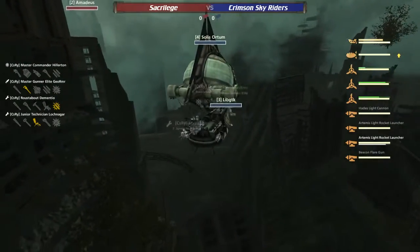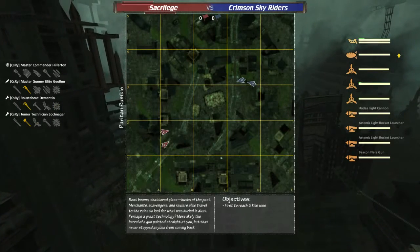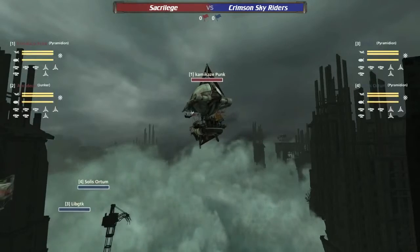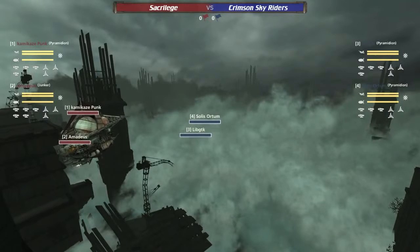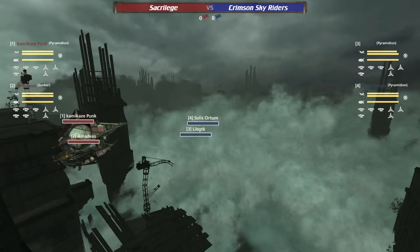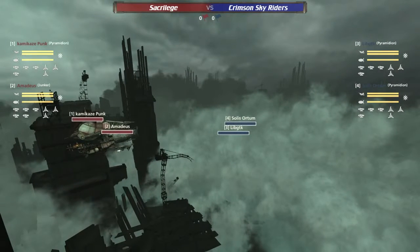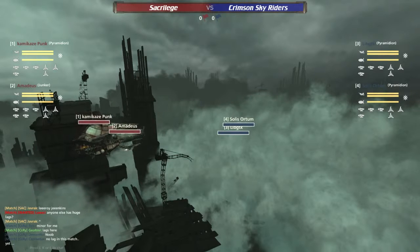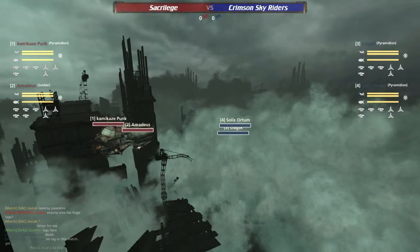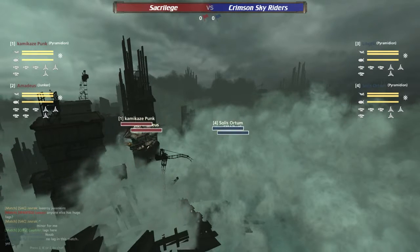So not going back to that double gat mortar they displayed their first time around on this map. The Solace Autumn and the Lib GTK ducking low in these clouds waiting to ambush the Sacrilege team. We've already got some lag complaints coming in from both sides — we might have to contend with that a little bit. It doesn't seem like it's going in slow-mo, at least that's good.